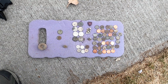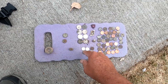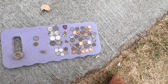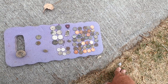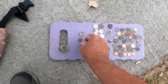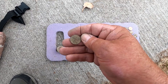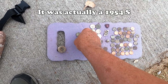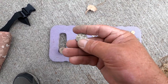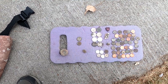This is what we got. We've got $2 worth of quarters, 60 cents in dimes, and 39 clad pennies. We have a 1954D wheat penny that my wife found. And she found a 1944S war nickel — a silver war nickel. Yeah, she got the best finds of the day.